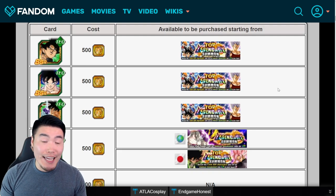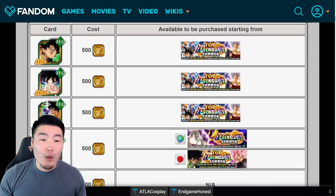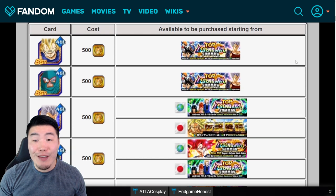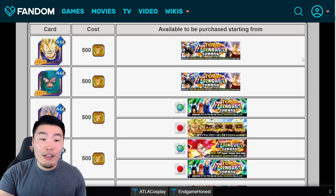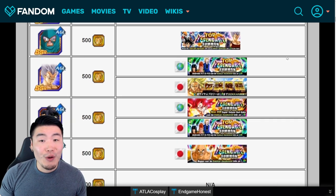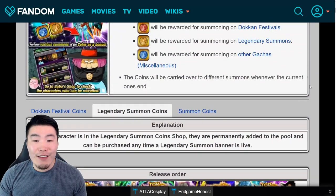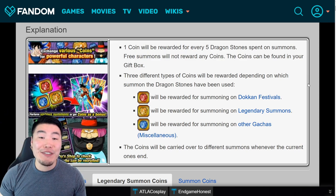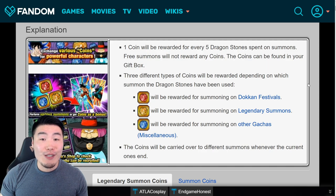That's today's video, guys — hopefully it was helpful for those of you having trouble deciding who to spend or save your gold coins for. It ended up being quite a bit longer than I expected, but hopefully it was worth your time. Let me know in the comments below who you plan to spend your current gold coins on once another Legendary banner becomes available, or who you're saving for if you don't have enough coins at the moment.